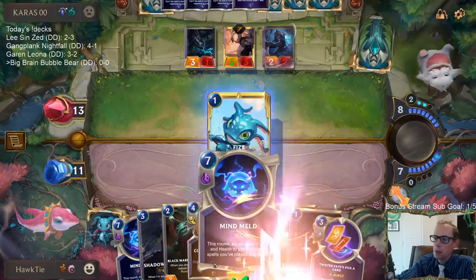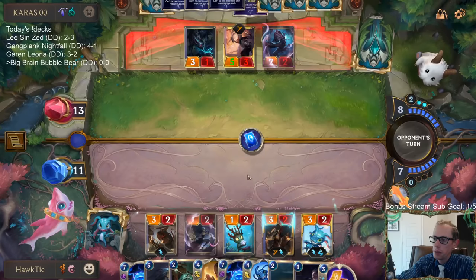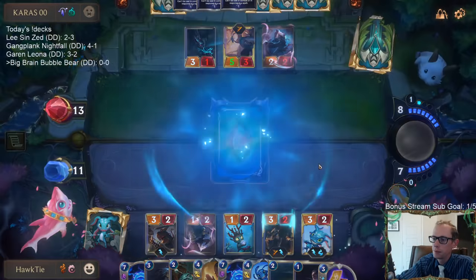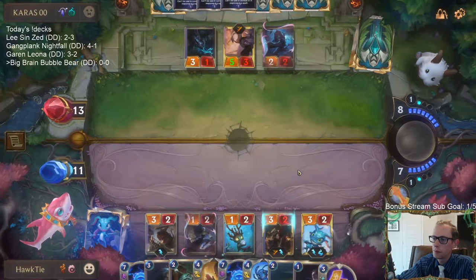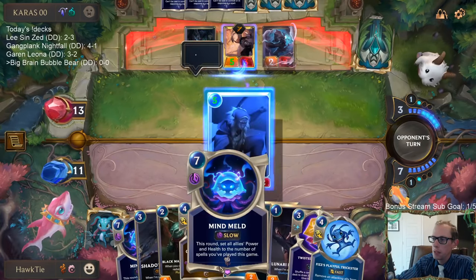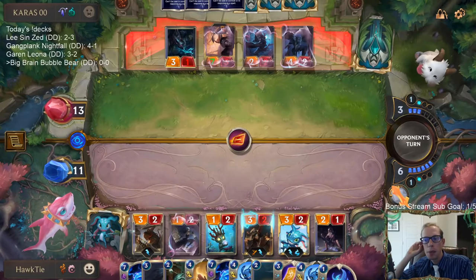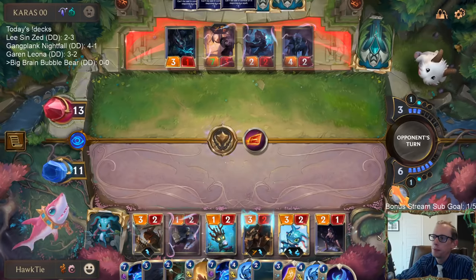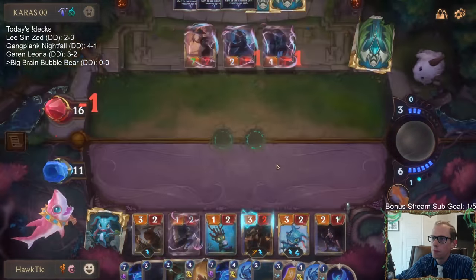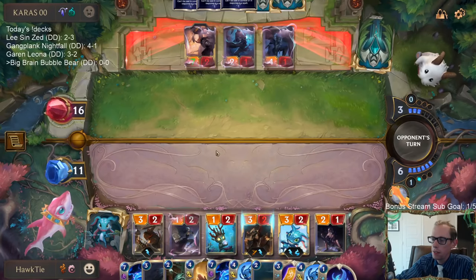I like the idea of setting up Mind Meld plus Playful Trickster — Mind Meld is only for one round, that could be pretty cool. These will make all units 8/8s. I'm going to play Mind Meld here — haven't played one in a minute. I'm going to make some 8/8s and that should finish the game out for us.